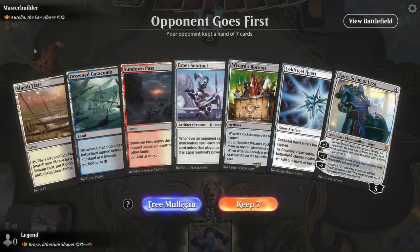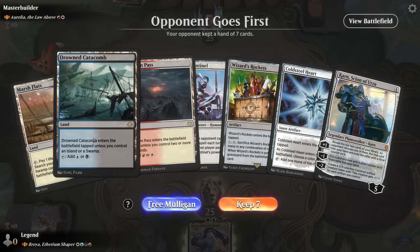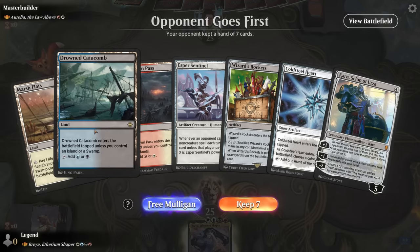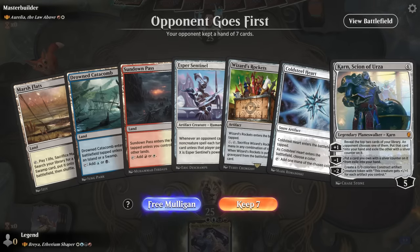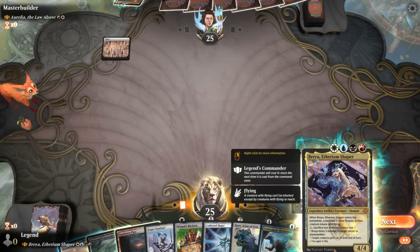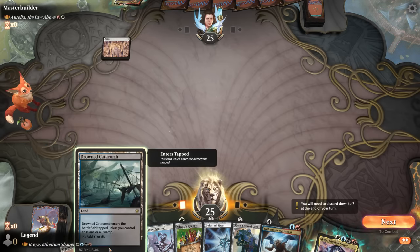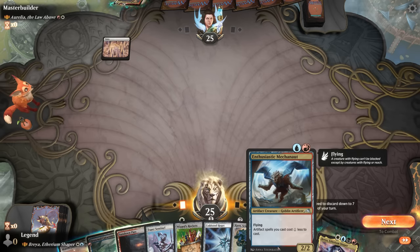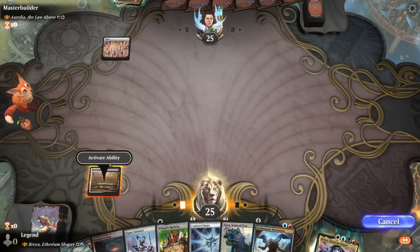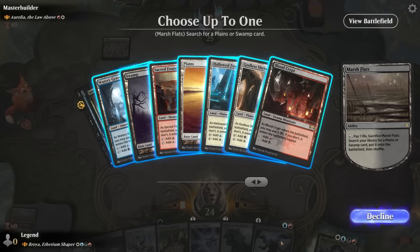Okay, we're on the draw here facing Aurelia, the Law Abider, so it should be a pretty aggressive deck. This hand is not the worst — we can curve Marsh Flats into Catacomb into Sundown Pass. We don't have the best plan against big flying creatures other than maybe activating Brea. I need to fetch for something that's either blue or black. Blue will also help with Mekanode, so what lane to fetch is pretty tricky. Probably just something white for Esper Sentinel, and it needs to also be blue or black for Catacomb, but then I wouldn't be able to play Mekanode on turn two.